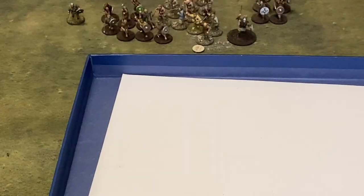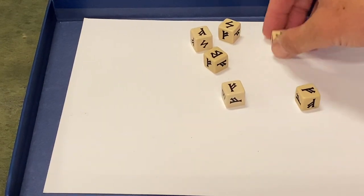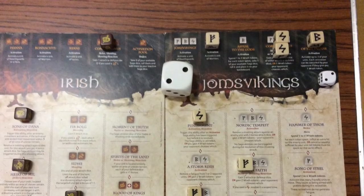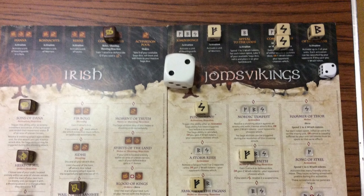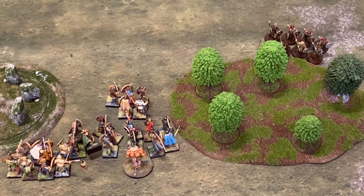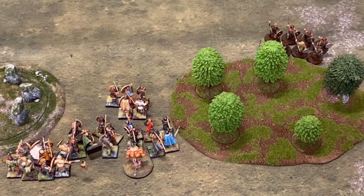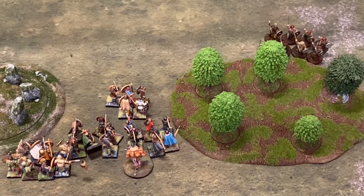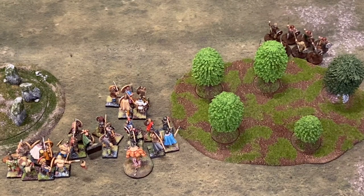I've got six dice and I'm clinging on to them. Three common, one uncommon, one rare. My second turn. I have no orders but David does have an orders reaction. He looks at his board. No, I can't use it - you've got to be in terrain.